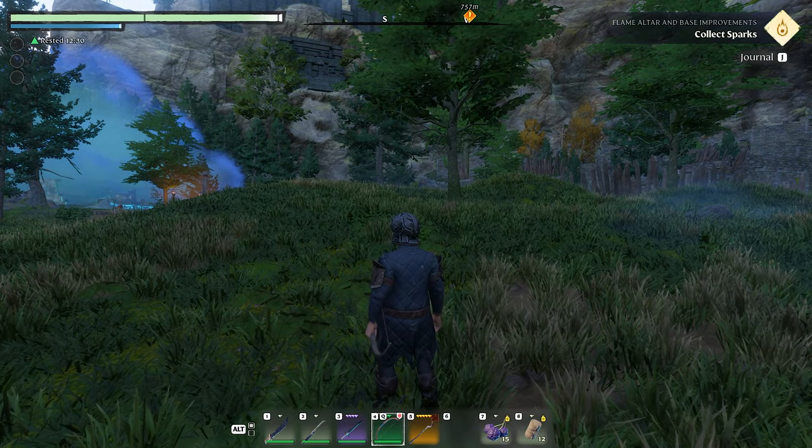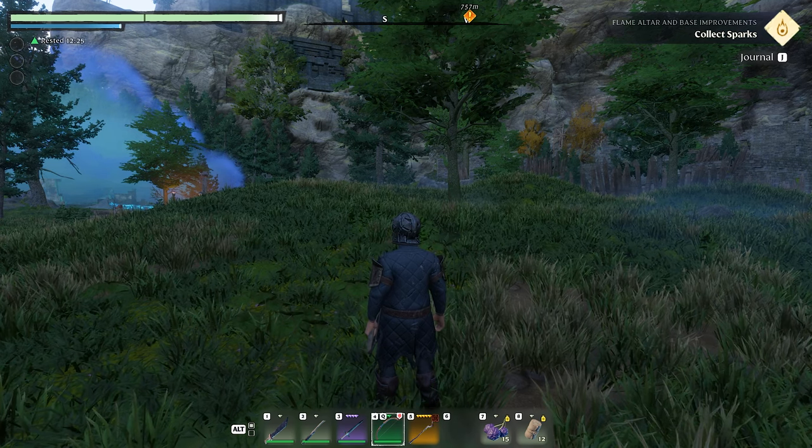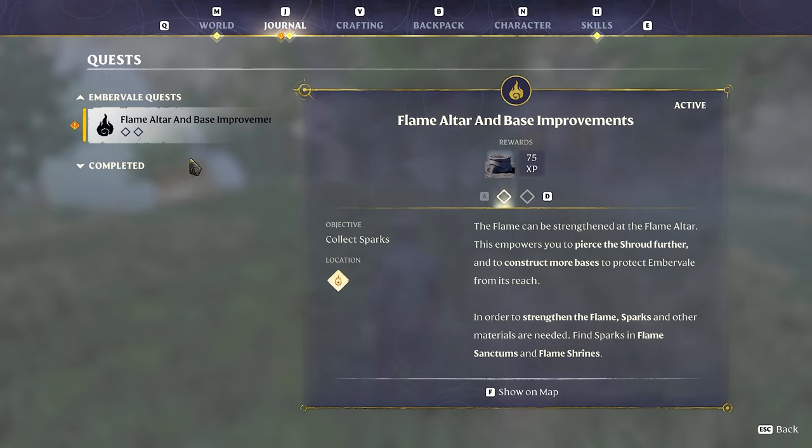It says 'Flame Altar and Base Improvements — collect sparks.' We have a quest! I need to figure out how to collect sparks — exactly what I said I wanted to do. 'The flame can be strengthened at the flame altar, this empowers you to pierce the shroud further, gives you a minute longer of stay time in there.' In order to strengthen the flame, sparks and other materials are needed. Find sparks in flame sanctums and flame shrines.